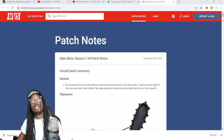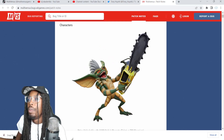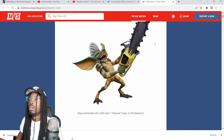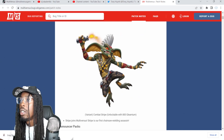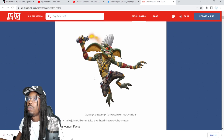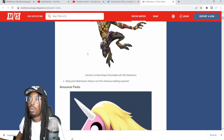Yo, what it is — it's TDN in the building and we're here with some patch note reviews. Stripe is here today, he's going to be 2,000 coins, one character ticket, or 700 premium. Pretty standard. His skin looks dope but I'm tired of the Ramble theme — too many people with similar skins at this point.